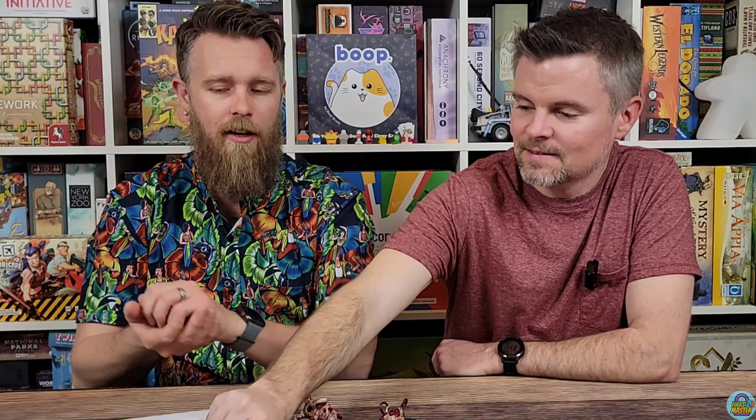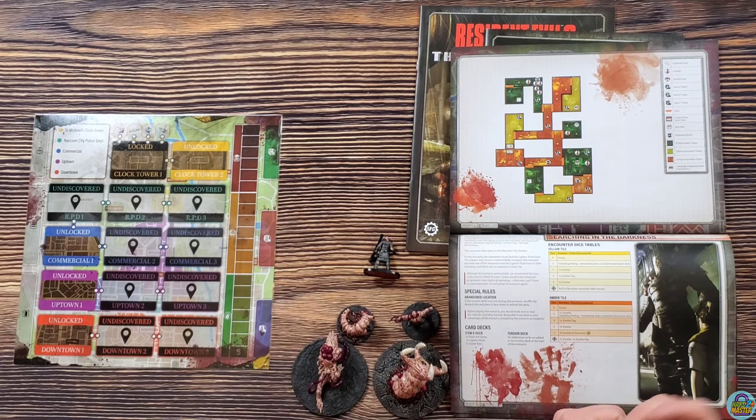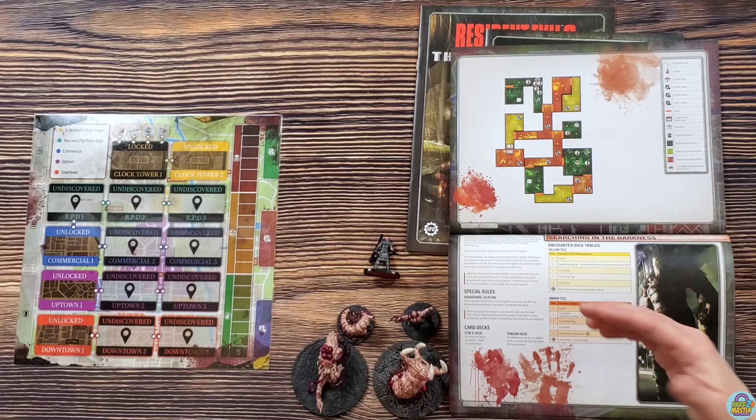When you get to the further scenarios, you're going to have red sections. When you go in there, you're going to roll this black encounter dice — the one with the umbrella on it — and whatever you roll, you'll check the color table to see what you're spawning in that zone or how it affects your turns.